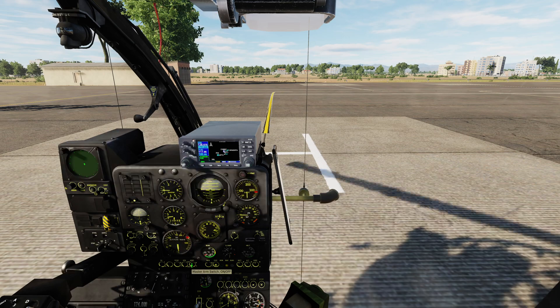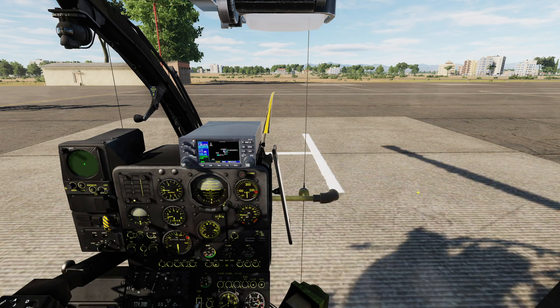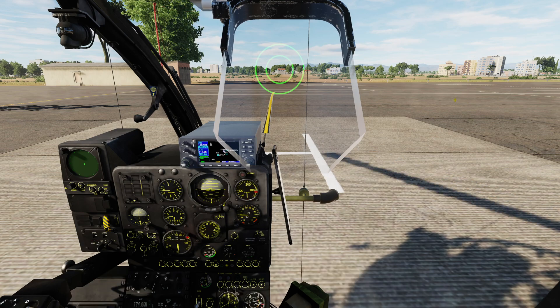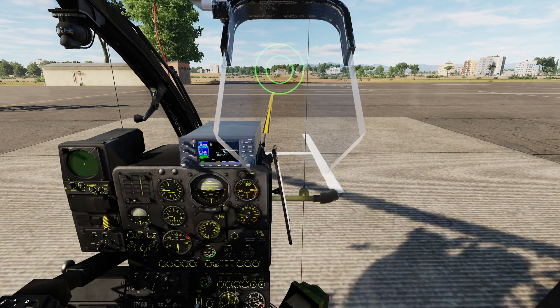The last thing we have to do is turn on the main armament switch — the master arm. As soon as I flick that, after a short power-on, you'll note that we now get the beeping, which is the searching tone. That lets us know the missiles are alive and looking for a target. And if I flip down the gun sight, we get a reticle. All we have to do is put the reticle on the target, wait for tone, and then pull the gun/weapons trigger all the way down to the second detent and hold it.